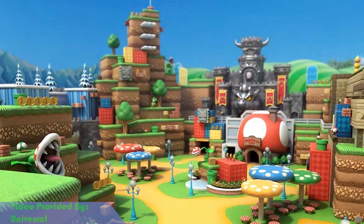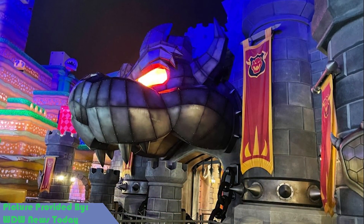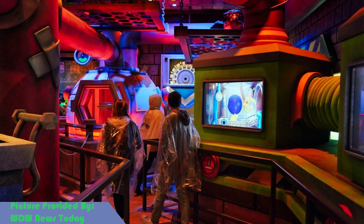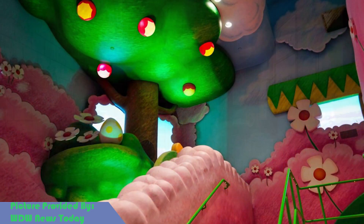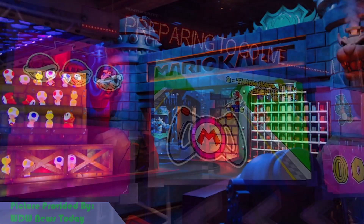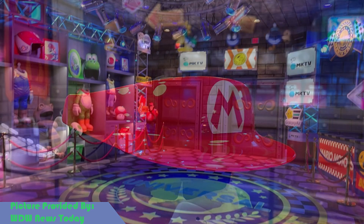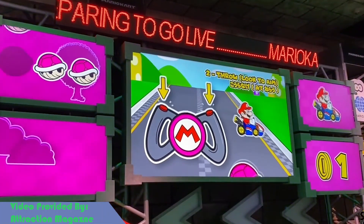One of the first ways that this ride stands out is through its incredibly detailed and well-executed facade. This feature is one of the many things incorporated into the ride's queue and, to a greater extent, during the ride itself. Towards the end of the queue, you'll encounter a pre-show that helps prepare you for the ride and the AR headset that you will be given.